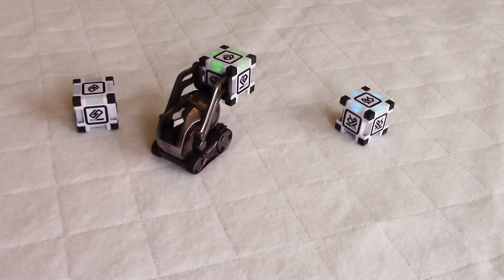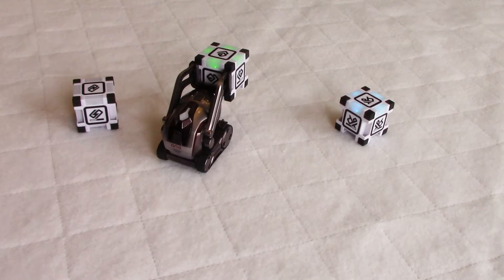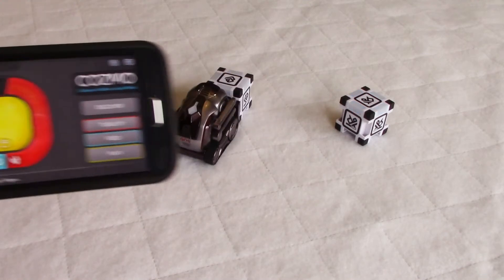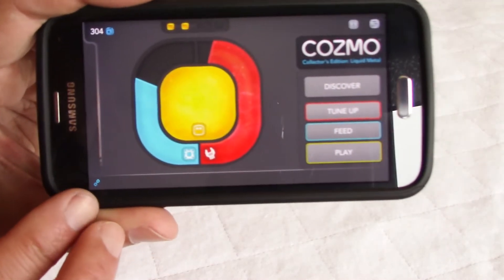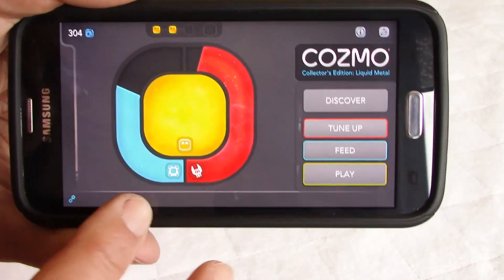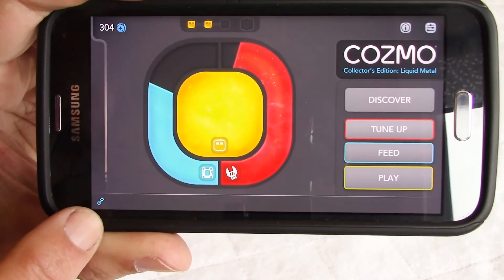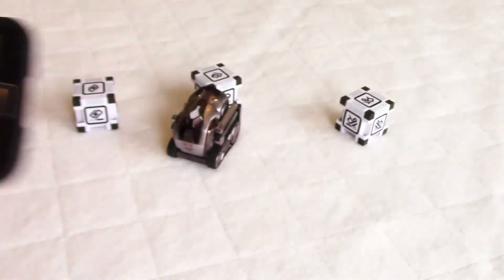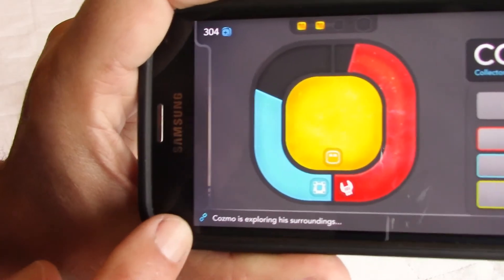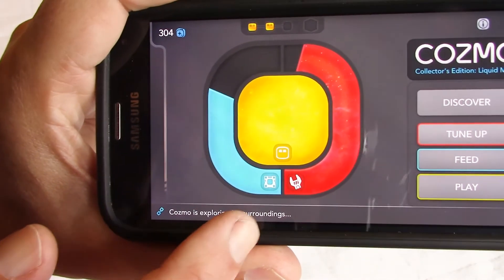So at the moment, Cosmo is free to play, he's playing by himself, and according to the phone here at the bottom — you can see it just disappeared — but it said that Cosmo is stacking his cubes. So he's playing free, and now you can see here, Cosmo is exploring his surroundings.